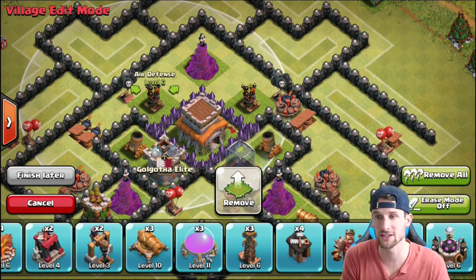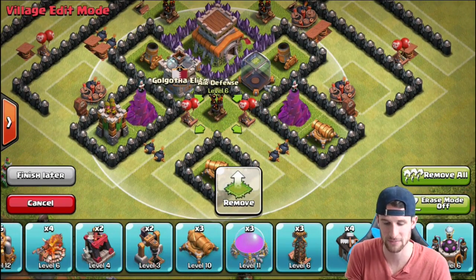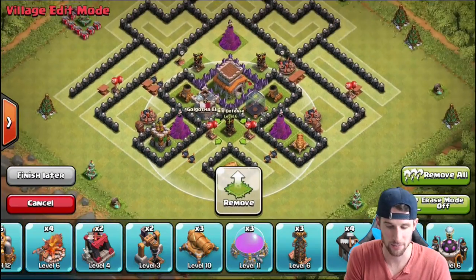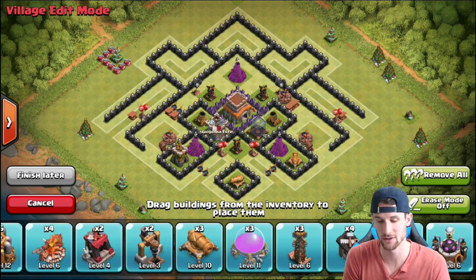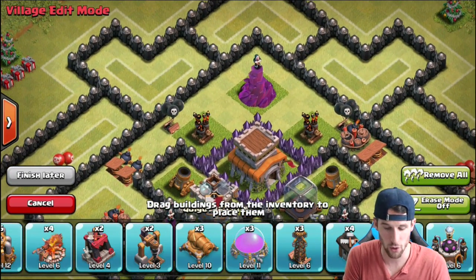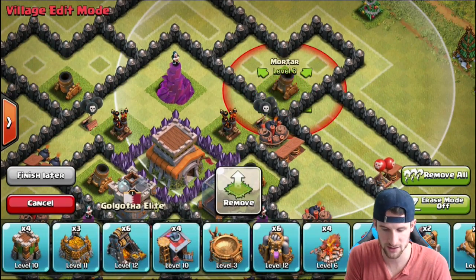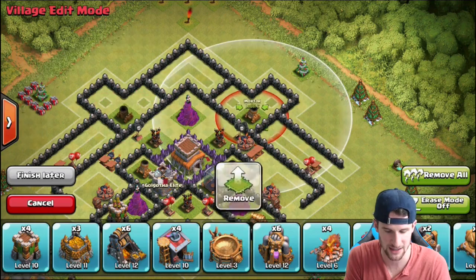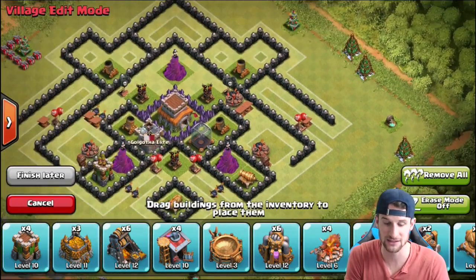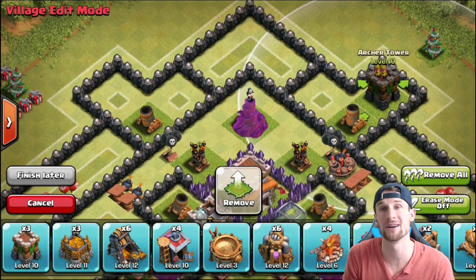Now we're going to bring in our Air Defenses — throw those in right there, and then put our last Air Defense right here, protected by those Air Bombs. You can see the Air Defenses are covering practically the whole base. Here's a little layout — it looks kind of like a spaceship. We're going to keep working around; we'll throw one Mortar in right here and one right here, so anything near my walls in the middle is covered by double Mortars.